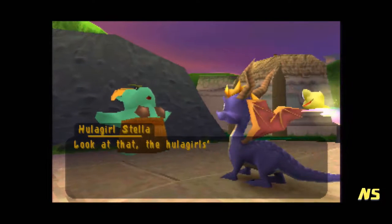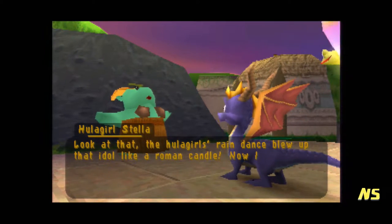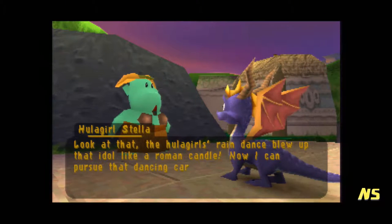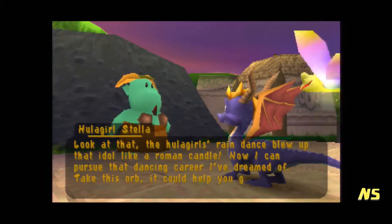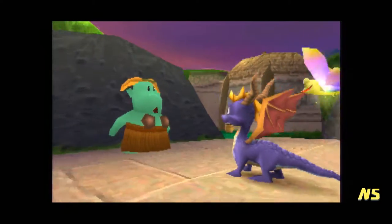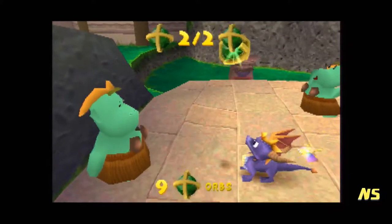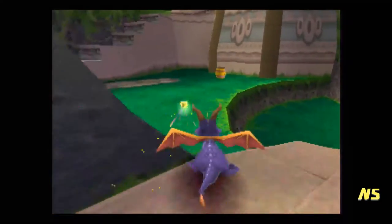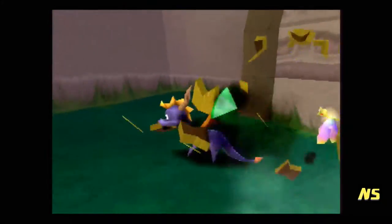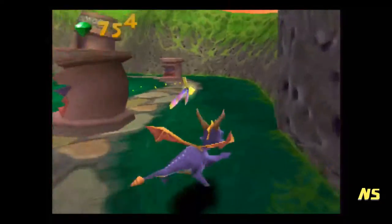They destroyed that Tiki Pot Man — the hula girls' raindeads blew up that idol like a Roman candle. Now I can pursue that dancing career I've dreamed of. Take this orb — it could help you go places. How do you know what a Roman candle is? I don't think Rome is a real place in this game. And there's both orbs.